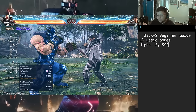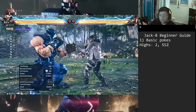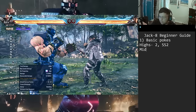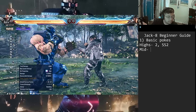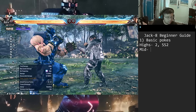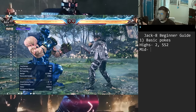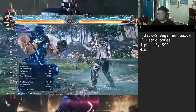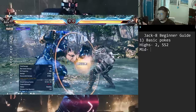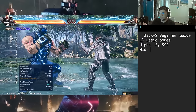That's all I have for highs. Now we go into the mids — this is the longest portion because Jack has a plethora of mids. Starting with down-forward 1 (df1), one of his classic mids. It has a nice low hitbox like a low gut punch, great range, plus three on hit, minus four on block. It's solid, 14 frames — a tad slow compared to common 13-frame pokes, but you make up for it with extensions.